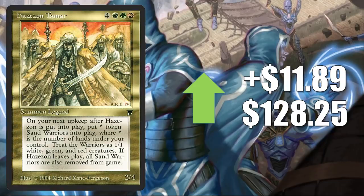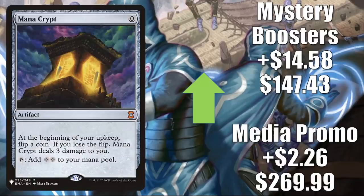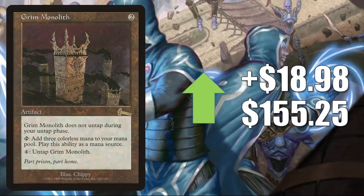Hazezon Tamar on the reserve list has quite a spike this week, going up $11.89 to $128.25. Mana Crypt was reprinted in Mystery Boosters but that's not stopping this card apparently. The Media Promo goes up $2.26 to $269.99 — that's the original copy from the book giveaway. The Mystery Boosters copy, trying to find its price point, goes up $14.58 to $147.43. The Eternal Masters copy was going down slightly this week. This is a good Vintage card and sees a lot of Commander play. Grim Monolith on the reserve list goes up $18.98 to $155.25 — a card I've long felt was undervalued, seeing Legacy play and a ton of Commander play.